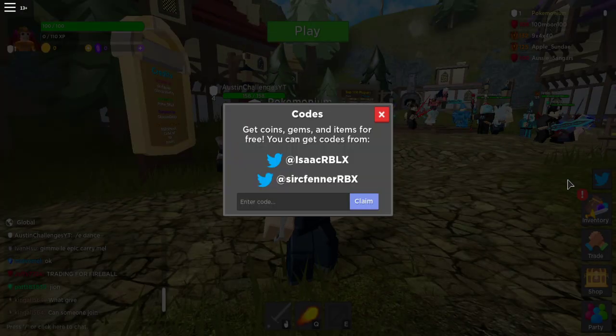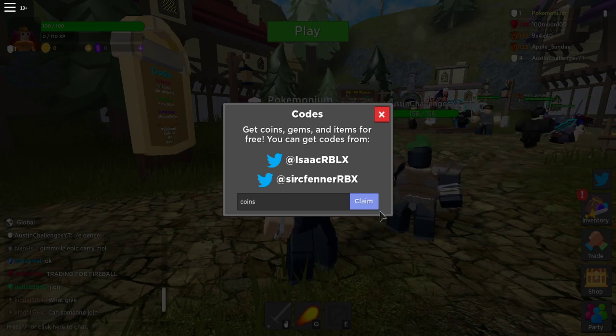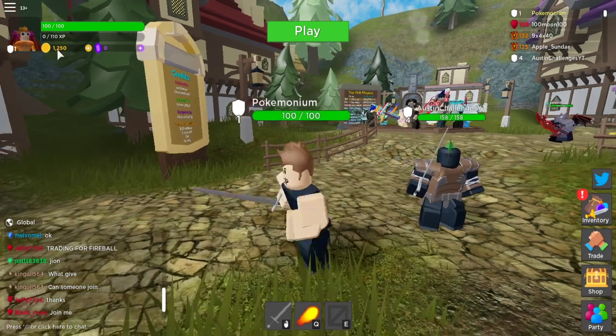Click the Twitter button right here. I'm going to show you guys four codes today in Rumble Quest. The first code is going to be "coins". Claim — successfully redeemed. I think that was 1,250 coins right here. So that's pretty dope.